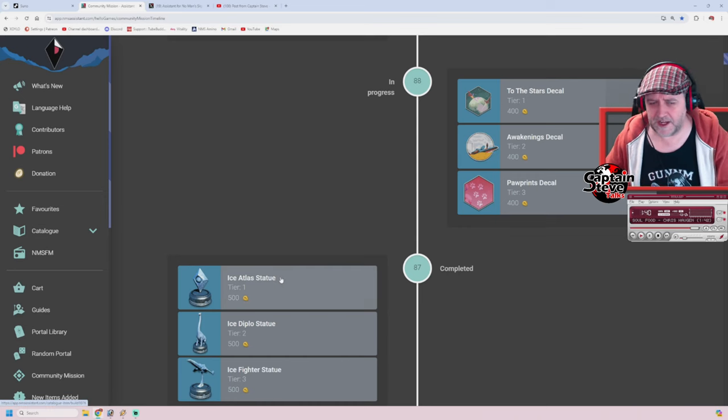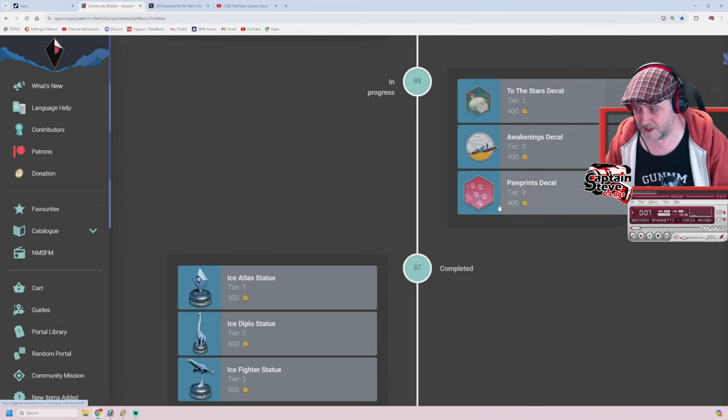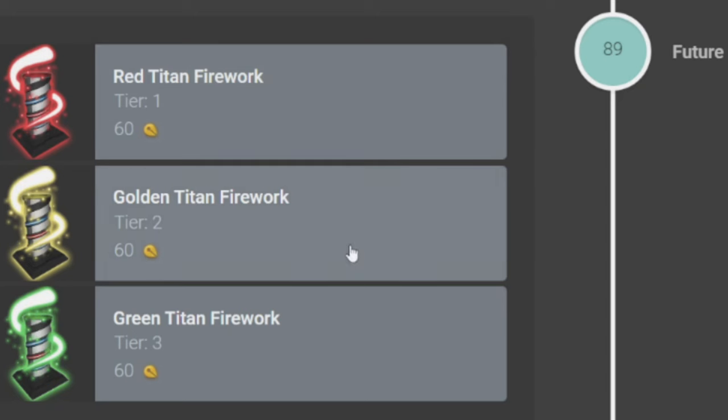Here I am over on the app, and you can see here there's the eye statues that just finished prior. Then it moves on to number 88 that's in progress. And we all know about these decals right here — they're in the Quicksilver store right now. But now I can scroll up, and after those are these Red Titan, Gold Titan and Green Titan Fireworks.